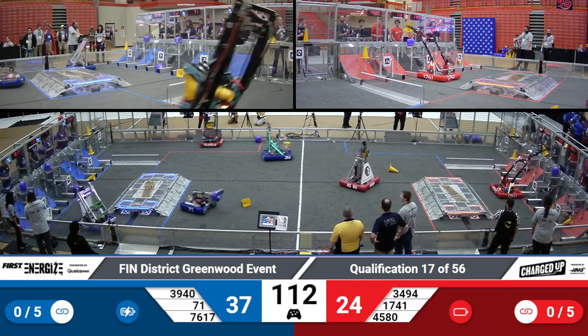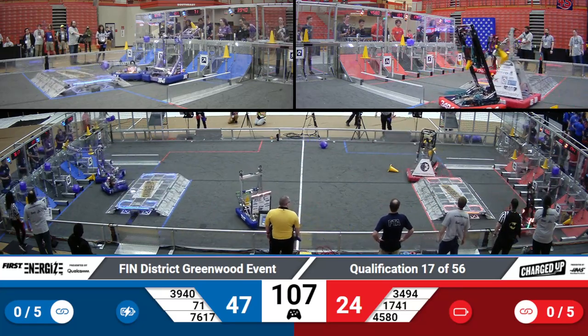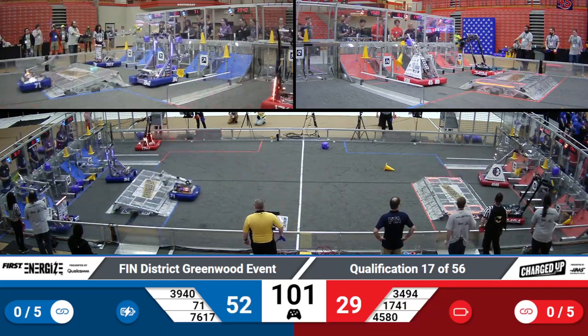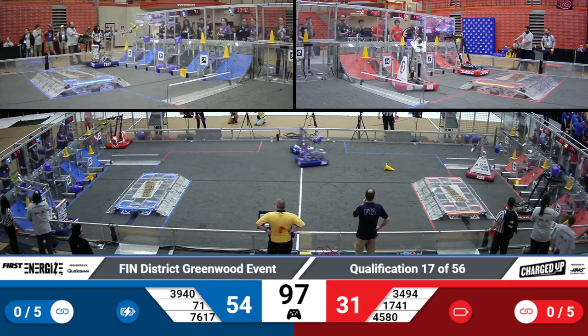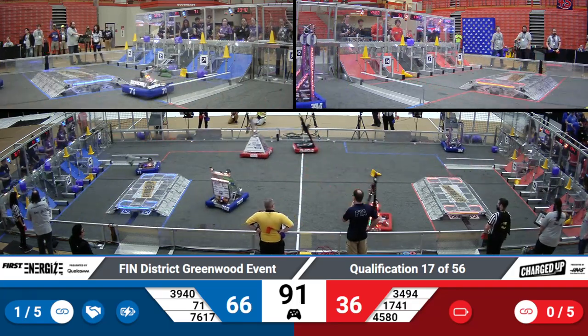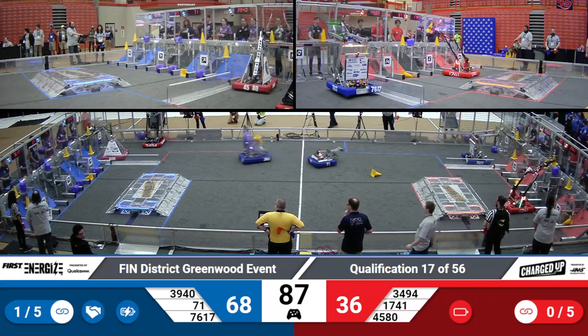Cybertooth able to place a cone on that bottom hybrid node, followed by Team Hammond with a cube. Red Alert looks alert over there on the red side, able to place a cone up on that top node. Their alliance partners, 34-94, the Quad Wranglers, looking to place a cone up on that top row as well. Lots of action now looking at the center of the field as teams go over to their loading stations and grab more game pieces.